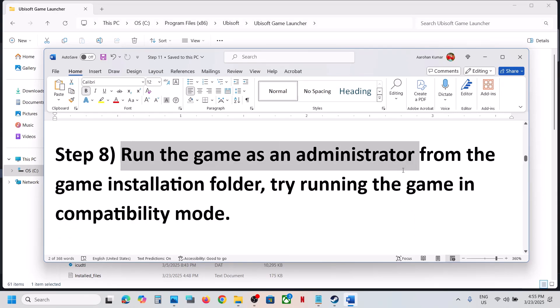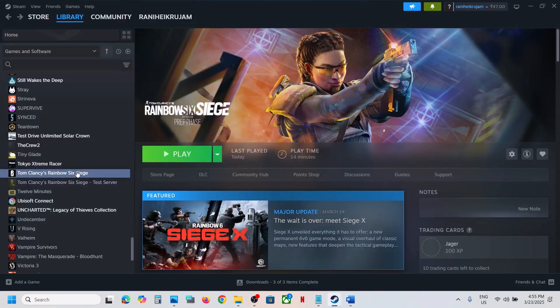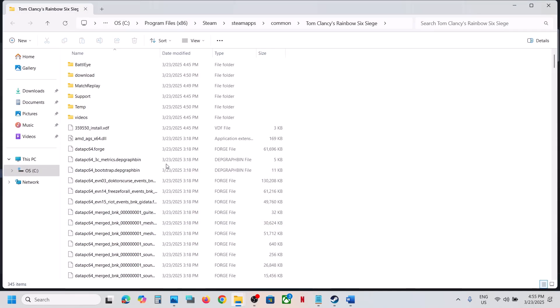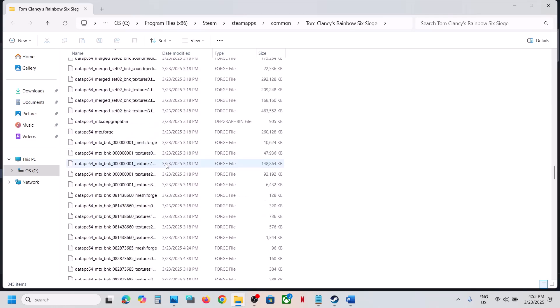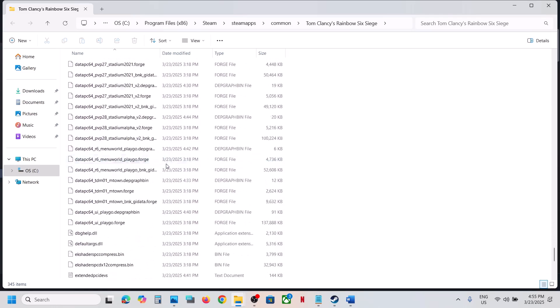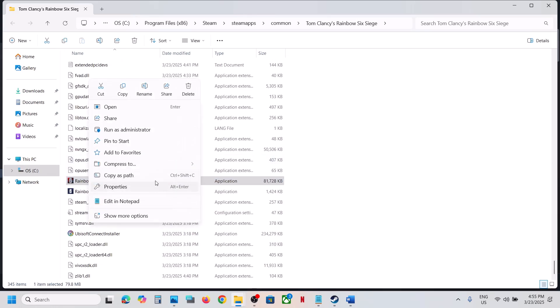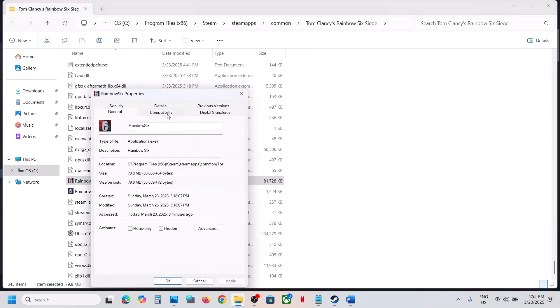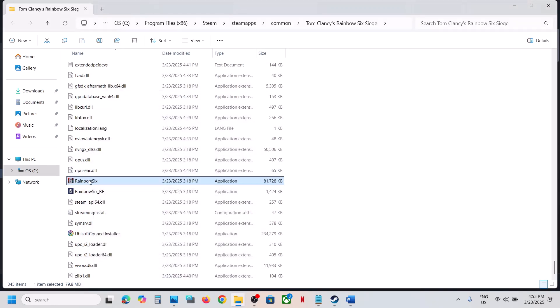The next step is to run the game as an Administrator from the game installation folder. Go to the game installation folder, find the game exe file, right-click on it, select Properties, go to the Compatibility tab, put a check on the box which says 'Run this program as an administrator', hit Apply, click OK, launch the game and check.